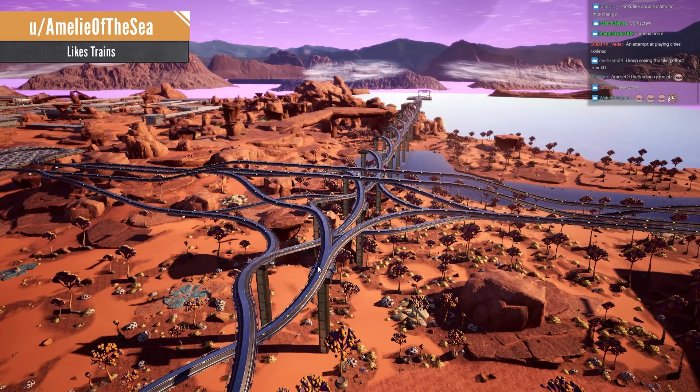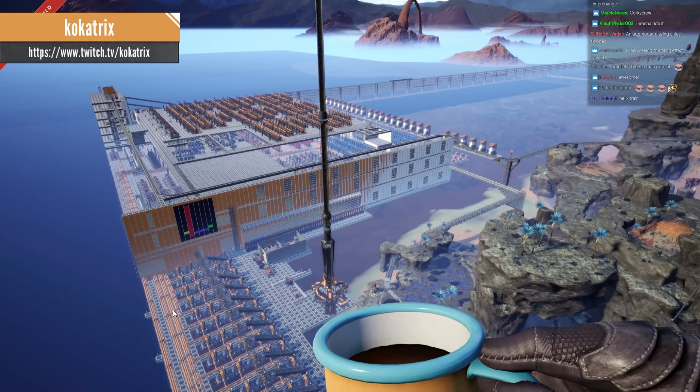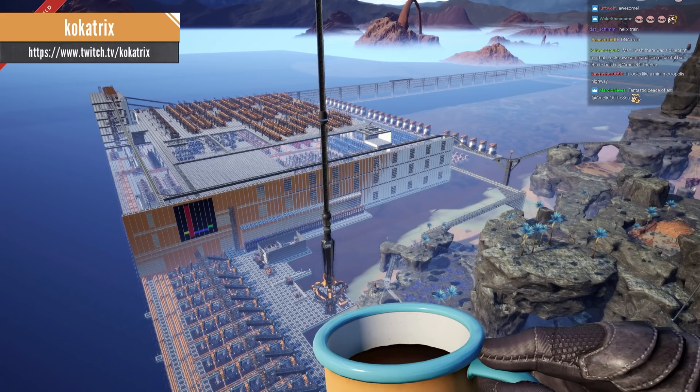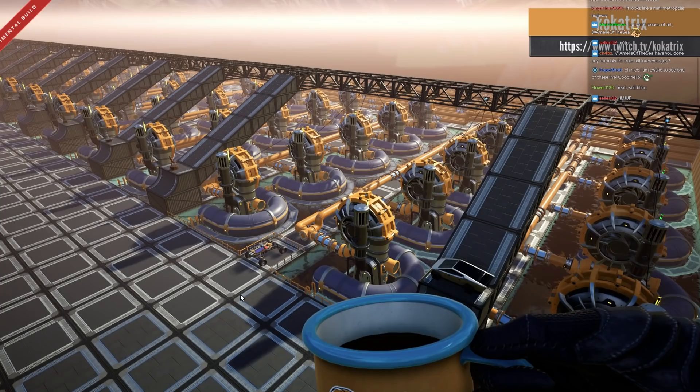Next one is from Cockatrix — he sent me a bunch of pictures over Discord and a link to an Imgur album with all the images and explanations. So this is just a picture of the factory — it gets more interesting. There are three floors: one and three used for primary products like ingots, concrete, rubber, and plastics; two is used for secondary products from iron to turbo motors. It takes so much space because he's using alternate recipes — more than 1,400 refineries.